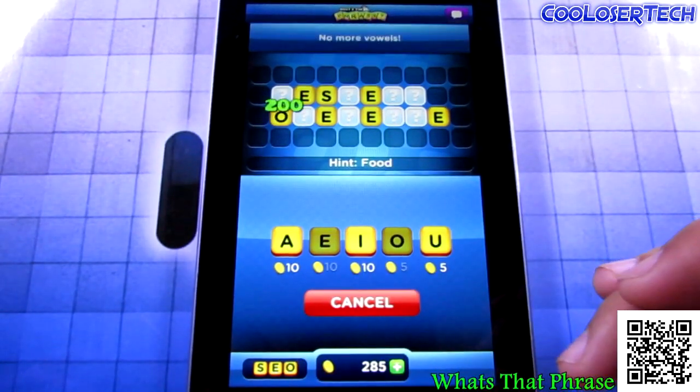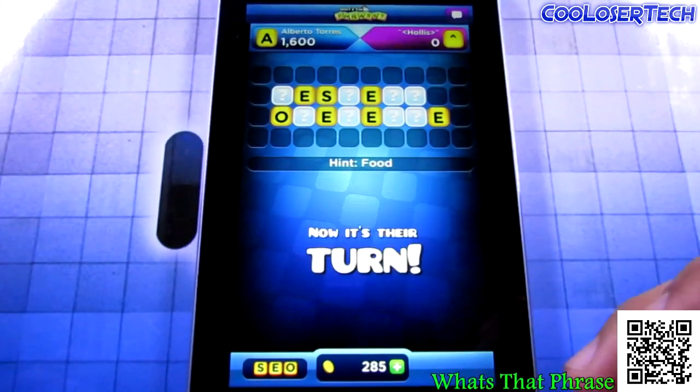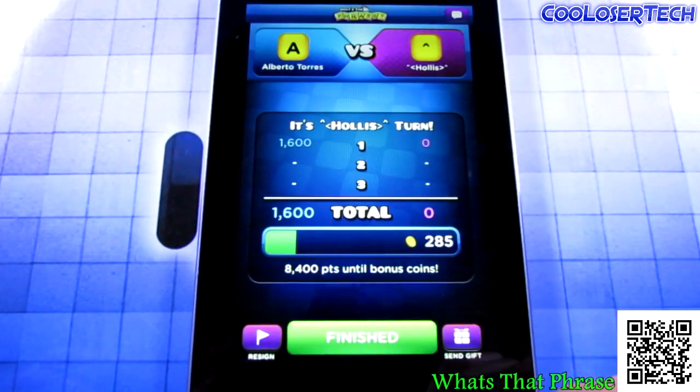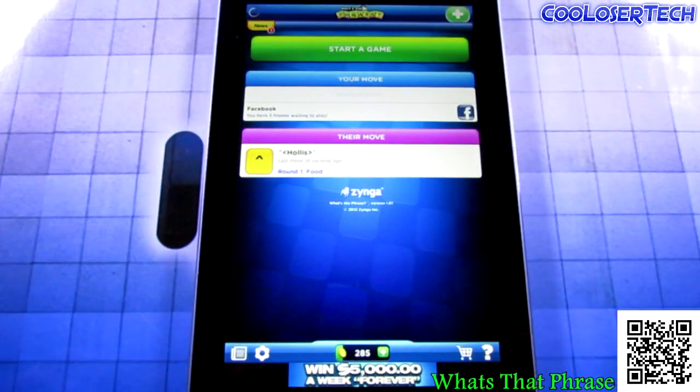Pick your vowels — an E and then an O — and submit. Then you wait for their turn to see if they come up with it before you. Those are your points for what you just did. It's a multiplayer puzzle game at the same time — I think you'll like it.